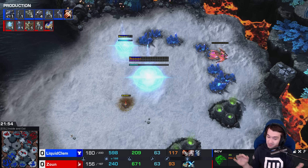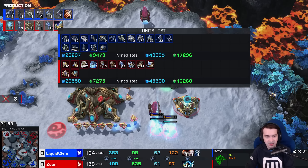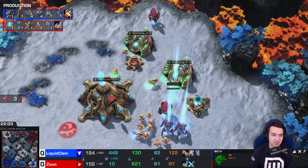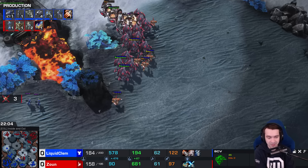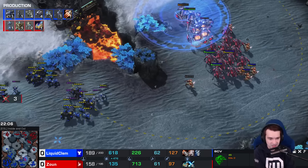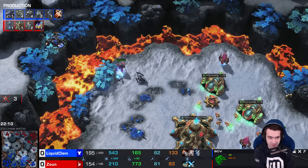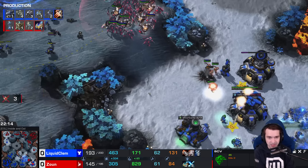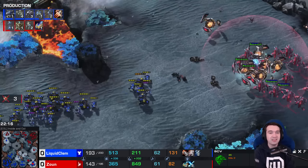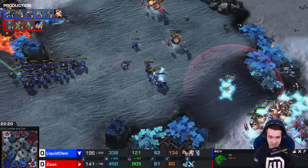He's still building the right army composition, still getting Liberators, even getting plus three ship weapons. John on the other hand — the last time he built a Probe, he's lost 20 workers — but a Liberator. Oh no. Advanced Ballistics complete, which means the Liberator essentially denies that mineral patch. The Liberator hits back harder.